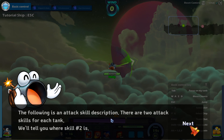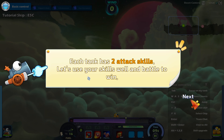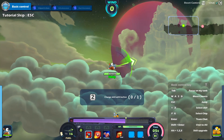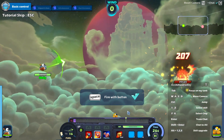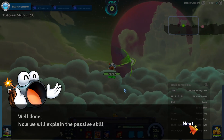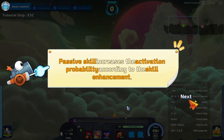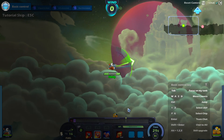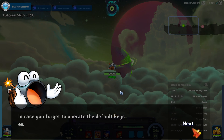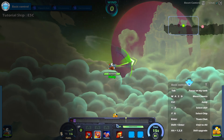The following is an attack skill description. There are two attack skills for each tank. There's also a passive skill activated with a probability — RNG, Jesus. Passive skills increase the activation probability according to the skill enhancement. Tap button — it's Tab. Oh my god, grammatical errors. Not even grammatical — my god, that's bad.